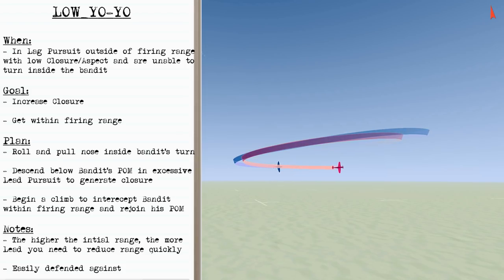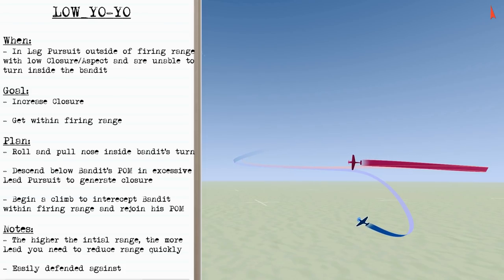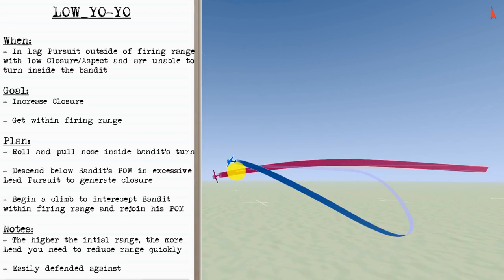Your goal is to increase closure and get within firing range, which you accomplish by rolling and pulling inside of the bandit's turn and descending below his plane of motion with lead pursuit to generate the closure. Then you can begin a climb and intercept the bandit within your firing range and rejoin his plane of motion in good position. The higher your initial range, the more lead you're going to need to reduce that range quickly.